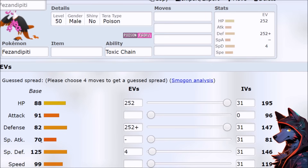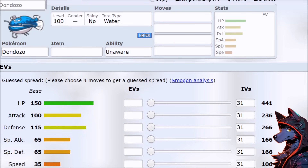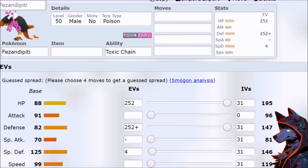91 attack, 70 special attack — okay so it's a tank — with 88, 82, 125, and then a random 99 speed. After all the disgusting power creep we have seen in modern Pokemon, these stats don't even look that crazy. Even like 88, 125 — for some reason I'm just kind of numb to all of that.